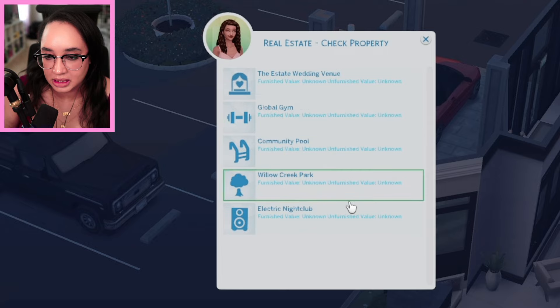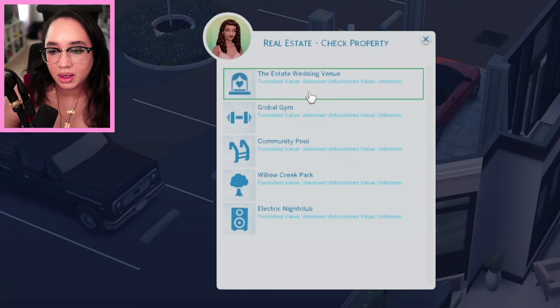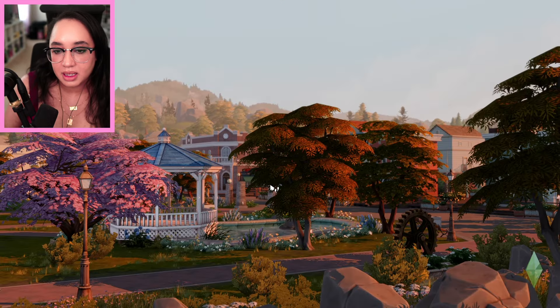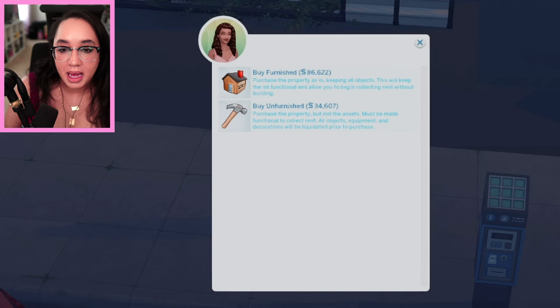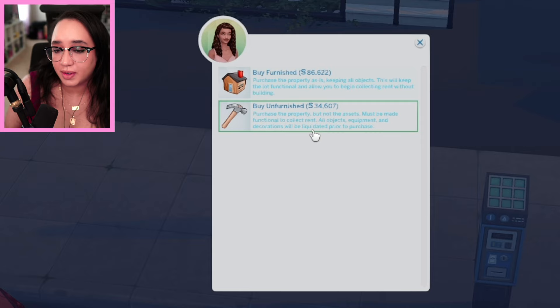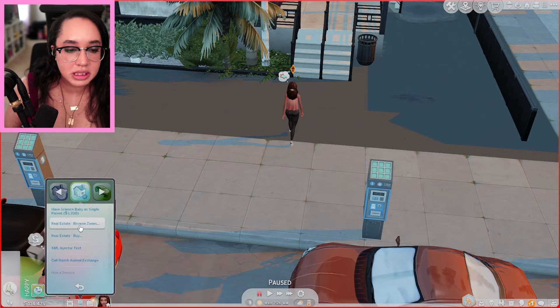Let me see exactly what is available. Check properties at nightclub — oh, I can actually just go directly to that. So how much is this property going to cost me? The nightclub's going to cost me 86,000 simoleons. I'm not going to be furnishing anything. You could get it unfurnished but I'm lazy right now. That's 86,000 — I want to spend all my money.